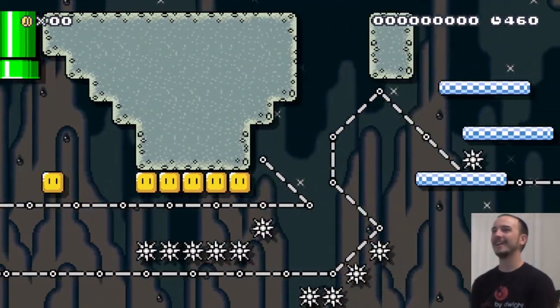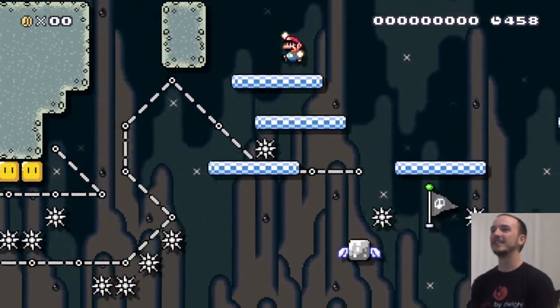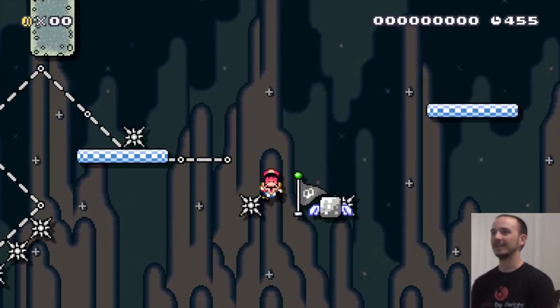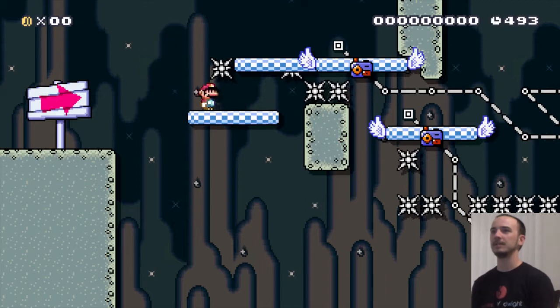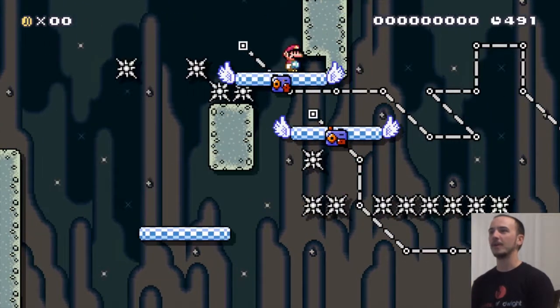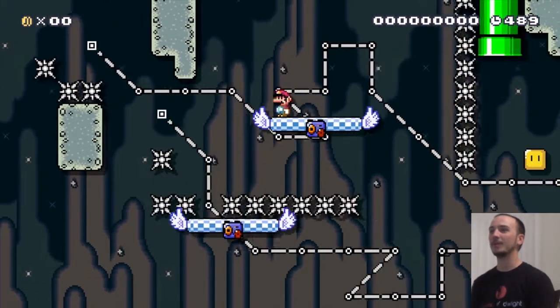I definitely want to finish this level the correct way. I'm not gonna do that — it's funny. When I build levels, I put spikes everywhere to try to avoid cheese. I just cover areas in spikes just to make sure. But we're not — I'm gonna try to do it the right way.